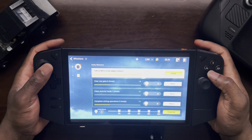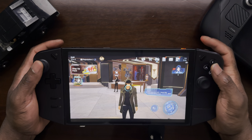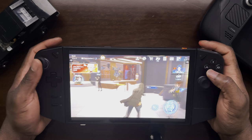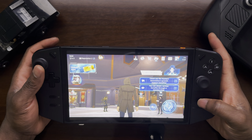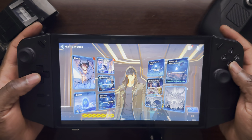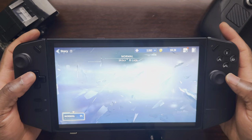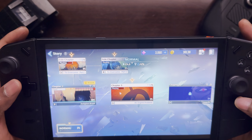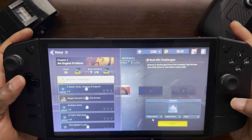There are some completed missions here — let me grab those rewards real quick. From here you can look at different things in the game, like gates, and you can play the story. I've finished chapter two, so I'll go ahead and play chapter three. There's also a side chapter two, but let's do chapter three and see what missions are in there and check the rewards.